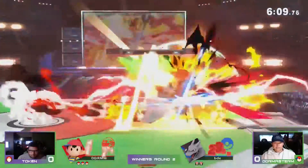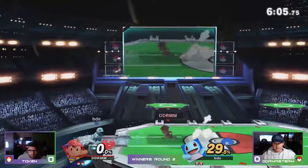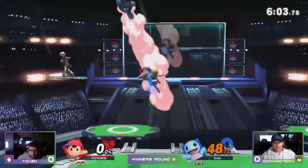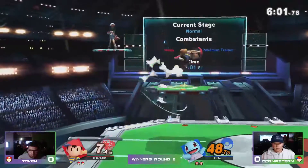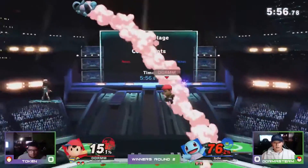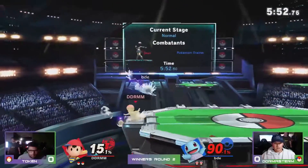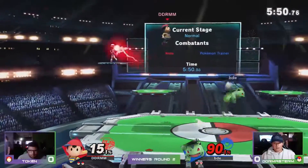I wonder how many moves have the dramatic... oh, yes, there goes Ivysaur's best move — down B.